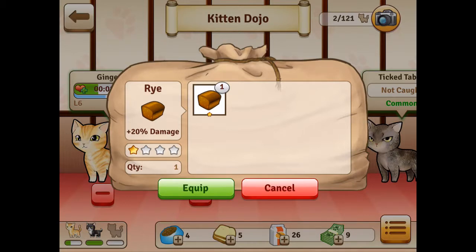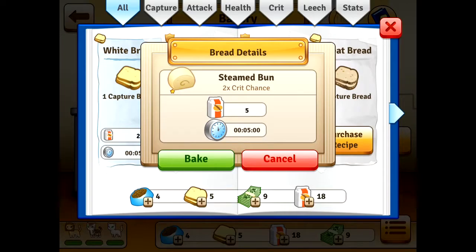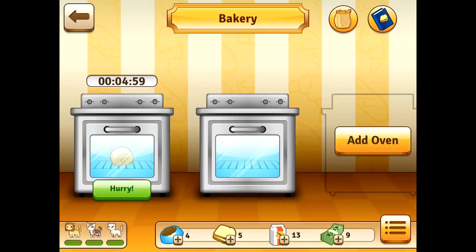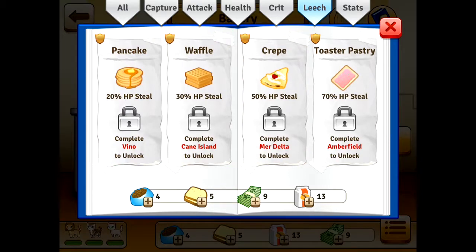So how do you get the rye bread and all that stuff? You make it in the ovens — you cook it. Are they temporary boosts? No, I think they're like permanent equipment as far as I can tell. I just bought a steamed bun recipe and it gives me two times crit chance if I equip my cat with a steamed bun.